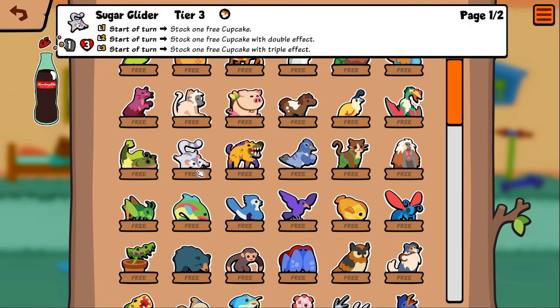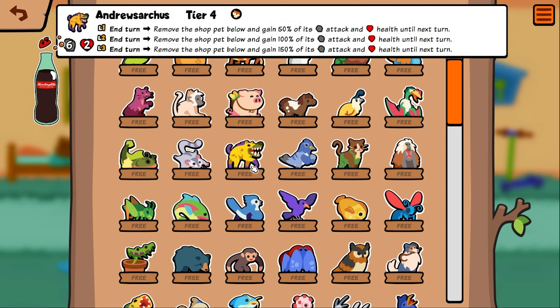Sugar glider — start of turn, stock one free cupcake, the cupcake goes up in effectiveness. That's kind of weird — you're getting like three/three base stats that you can choose where they go, but if you have rabbit or something you're buffing a unit while you're getting them. Doesn't seem bad.